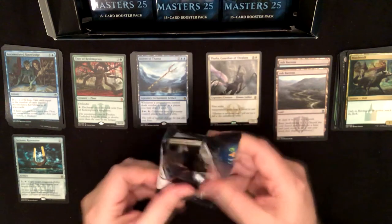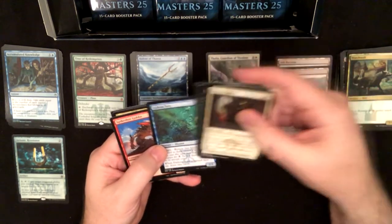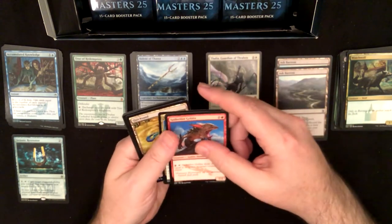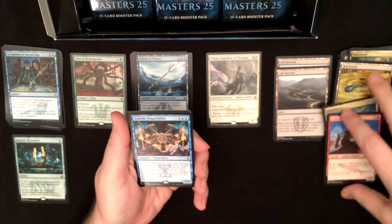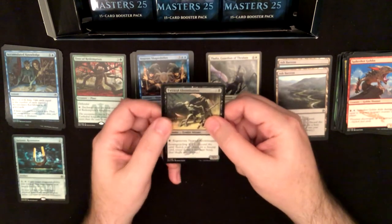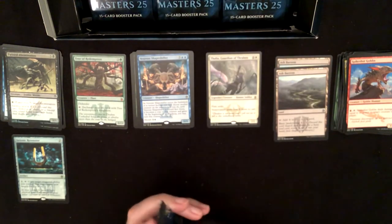All right, we've got one good rare so far — I hope that's not where it stops. Spike-Shot Goblin, Cloudblazer, Quicksand, Vesuvan Shapeshifter — another bulk rare — and a Twisted Abomination foil with a skeleton token.